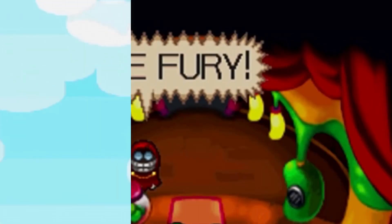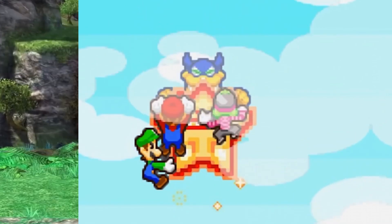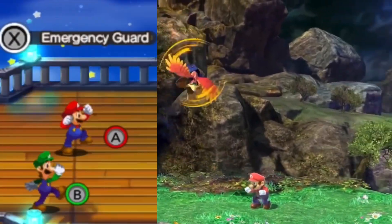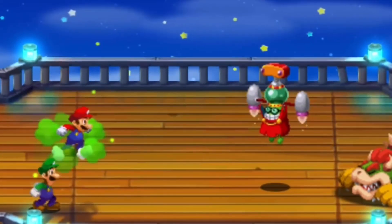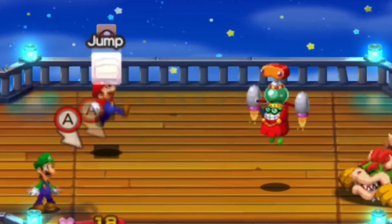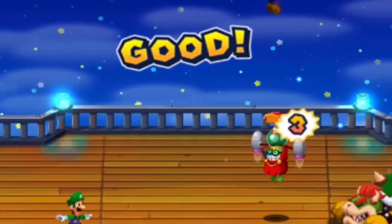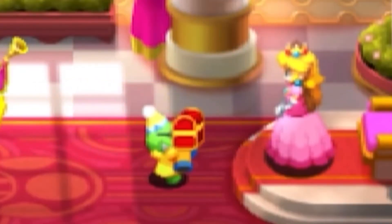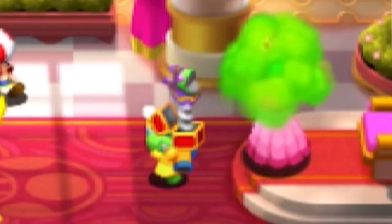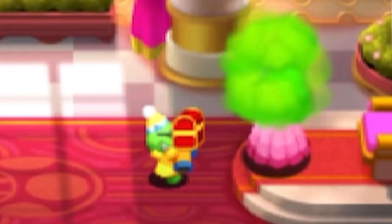For his neutral air, Fawful summons the Bean Star and spins it around himself, creating a multi-hitting attack comparable to that of Ivysaur or Banjo. For his forward air, he makes his vacuum helmet shoot a small ball of energy forward — it would be one of the few aerials in the game to use a projectile, similar to Villager's fair. His back air has him release a cloud of green smoke from his vacuum helmet. This move causes opponents to have a short poison effect and has a very large hitbox.